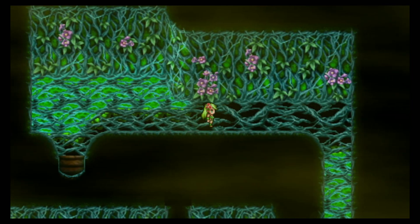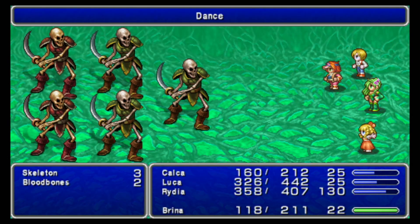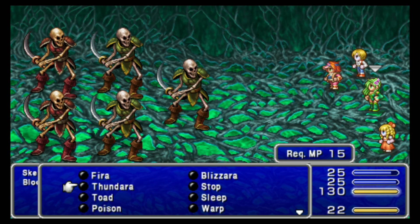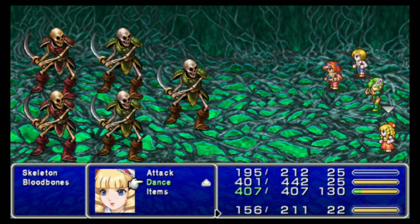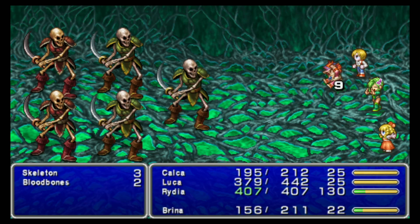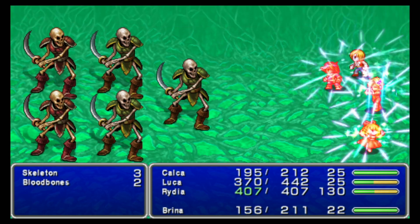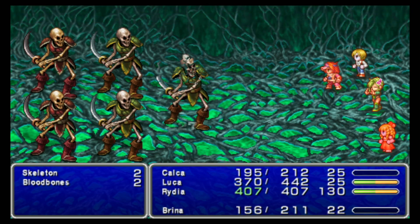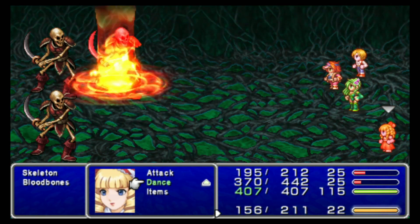Go east and then south. I'll show you how Dance works here. Oh, Heal Dance — that's pretty good. Not bad. Get a Big Throw going, get a Dancing Dagger to send these guys out. Oh, Haste Dance — that is Haste on everybody. Yeah, Dance is really good. I like Dance a lot. There we go, that'll finish them off.